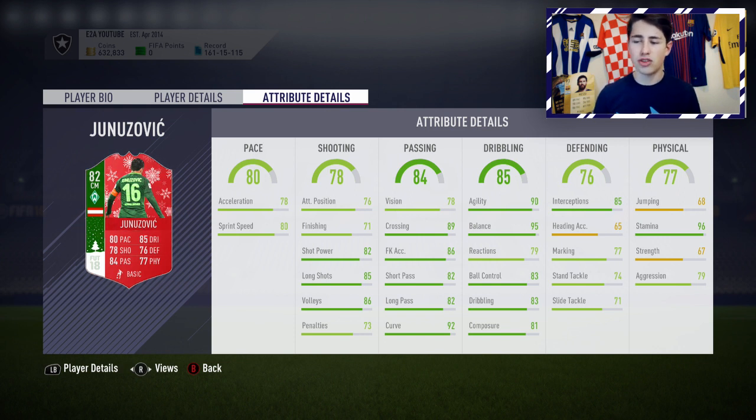He's got really good crossing, free kicks, and short passing. He just has a great card — 92 curve as well, so his finesse shots and free kicks will be very good. He's got 95 balance, 90 agility, good composure, dribbling, and ball control. He's decent defensively, with good interceptions. Just a really good, well-balanced card. You could play this guy as an attacking midfielder, CDM, or centre mid, and he would play a very, very good role in that position.